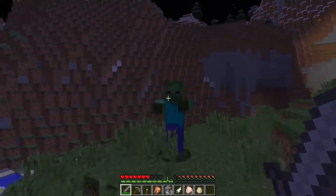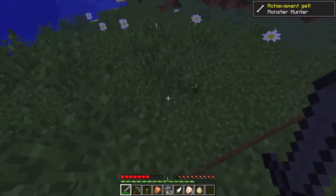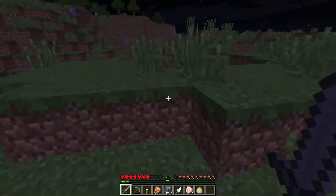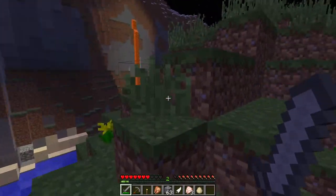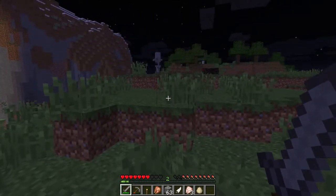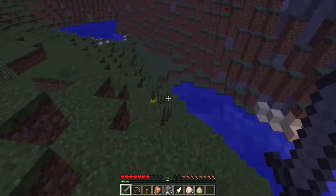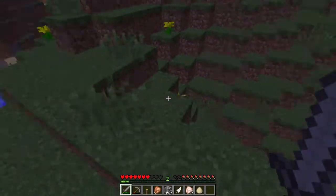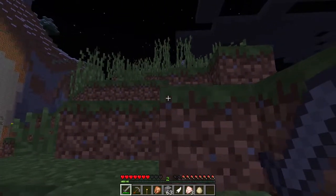What you want to do is whack him with your sword and eventually you kill him. I just got the achievement 'Monster Hunter'! Zombies drop rotten flesh — you see that? And that guy up there is a skeleton; he has a bow.